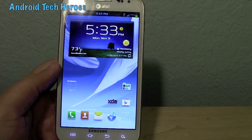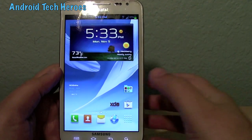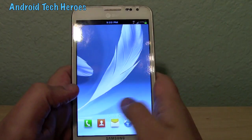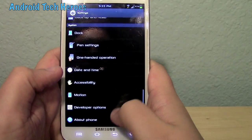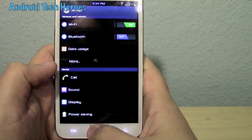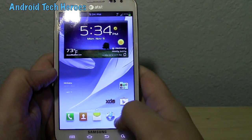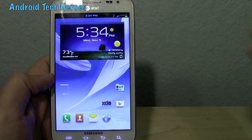I almost forgot to tell you: there are a couple of Jellybean window animations that he has added in this that you won't really notice unless you know what they are. They're just in line with the ROM — a little bit everywhere, but you'll kind of see them when things come up. They're in the Note 2 stuff.